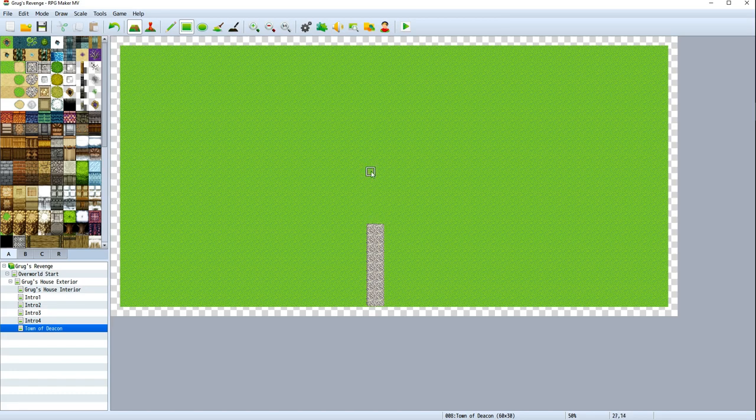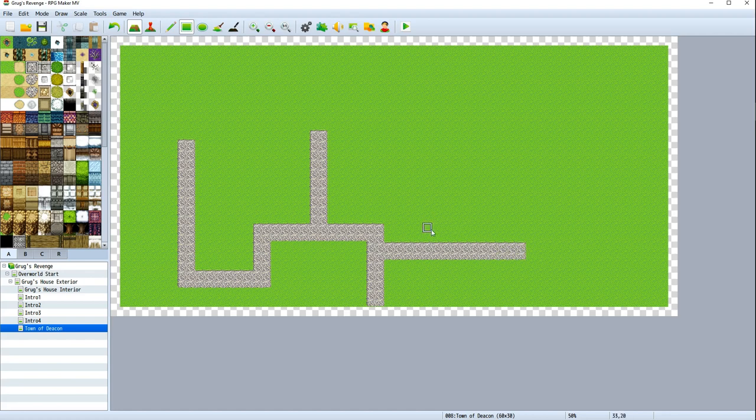I always want to put a street and a little fountain in the center, then an inn right here, the weapon shop here, and the item shop here. That's just the classic layout for a town. But instead, let's have a street that goes this way. We'll have a street that goes like this, a little bit of craziness, a street that goes up here, one that branches off over here, one that goes up here, and a little connector street. There are our streets laid out for the town.